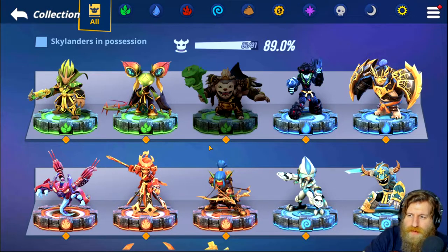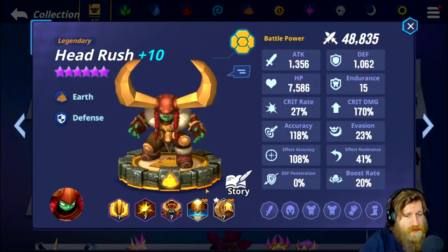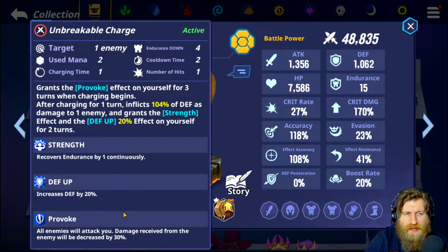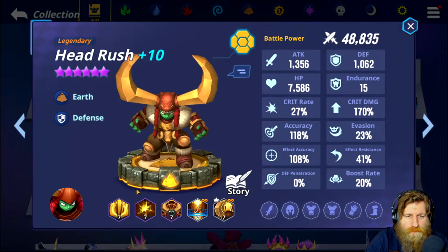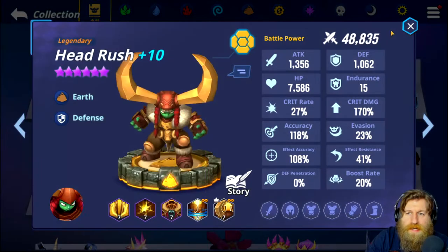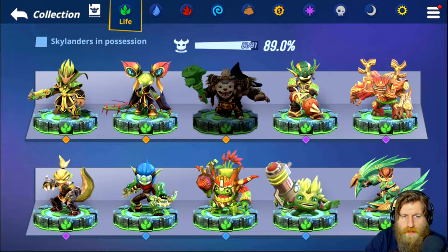Next we have Head Rush - I've got this one on my other account with a few super boosts. This is going to affect unstoppable charge: before you would charge for the whole time you were provoking, but now that's been reduced to a one-turn charge and the provoke lasts for three turns. After charging for one turn it inflicts 104% of defense as damage to one enemy and grants the strength effect and defense up 20% for two turns. The charge time has been dramatically reduced from three turns down to one turn, and the damage has been increased up to 104% of defense.